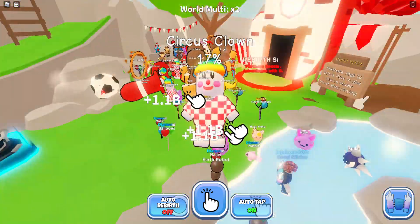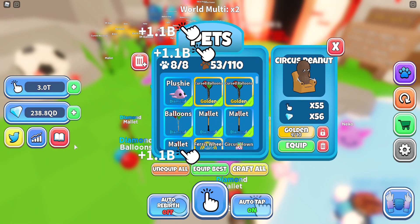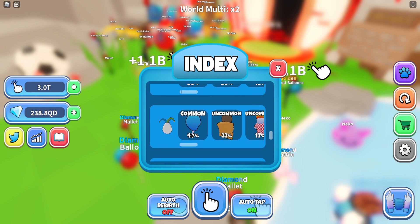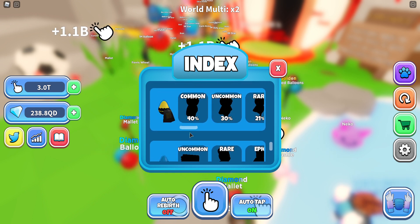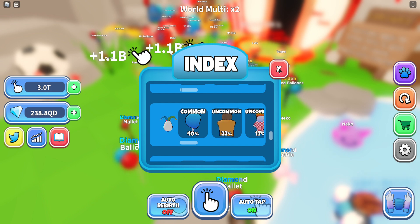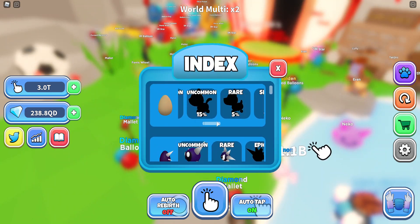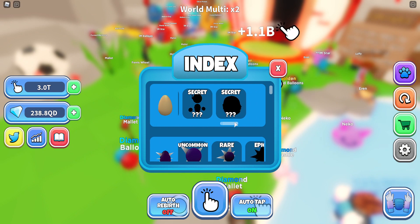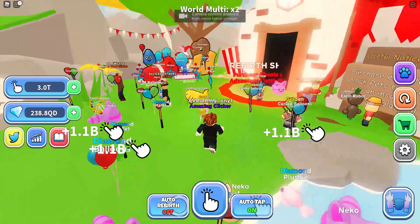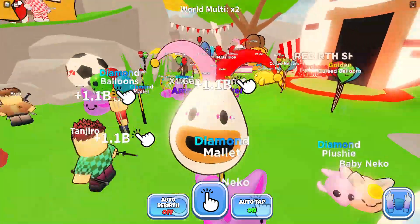Let's see what I can equip. Circus clown, Circus, Circus, Circus clown. Oh, they added an index! That's so cool. They added an index — now you can see if you have all the secrets. The pufferfish is in the first egg? I don't know if anyone gets that. I thought it was in the elemental egg, but I guess not.